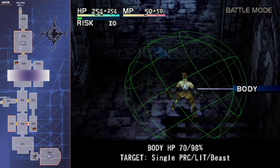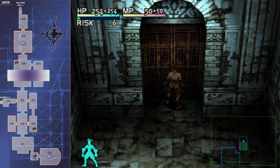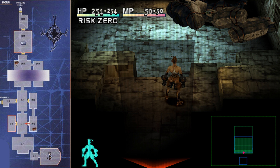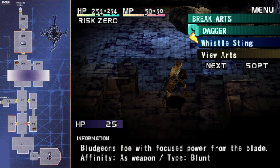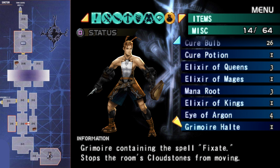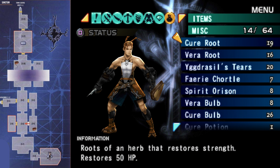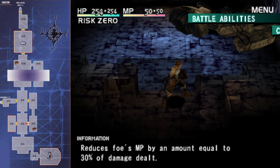Let's proceed south to the next room and make sure that we heal ourselves up and lower our risk to zero before we do. This room is business as usual — kill the bat and the poison slime — and then prepare to fight with the first boss of the sanctum, the golem, which is to the east. Get your heart pounding, get the blood pumping, and amp yourself up to kick the golem's butt. When you're done that, head on in.